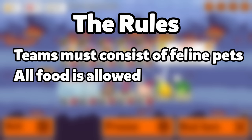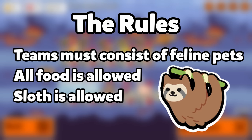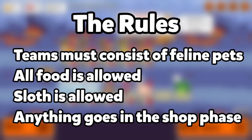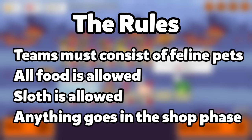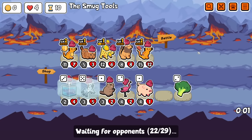All food is allowed, including food that summons non-felines, such as Honey and Banana. Soth is considered an honorary feline and can be used the same as the others. Anything goes in the shop phase as long as the above rules are satisfied by the start of combat. I thought this turned out to be a really fun game, but let me know what you guys think in the comments. Hope you enjoy the video.